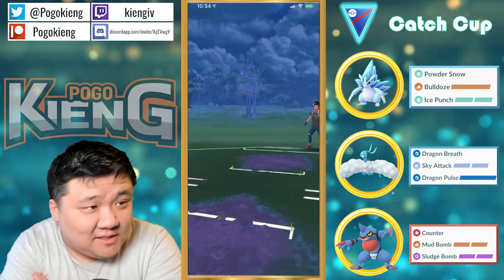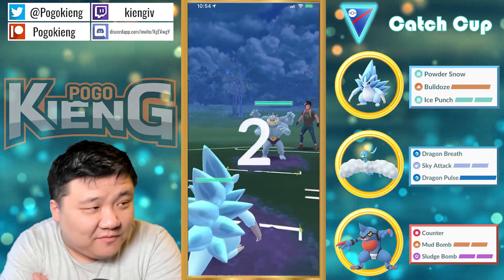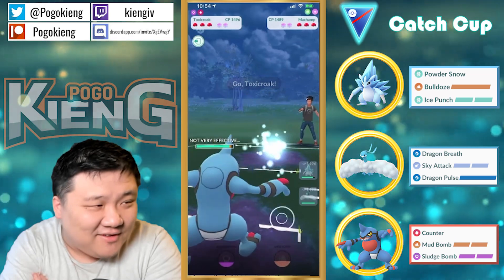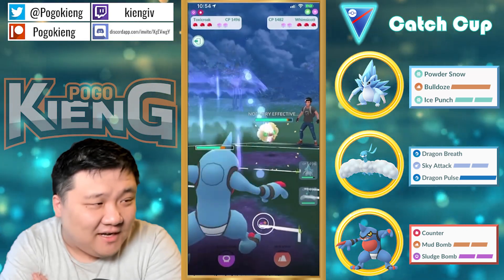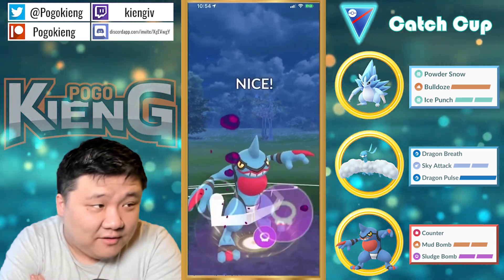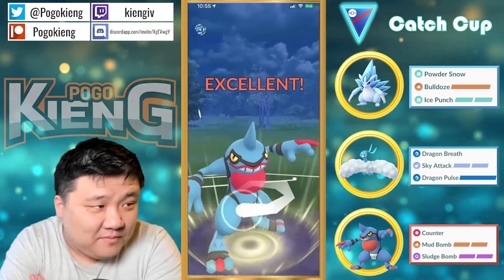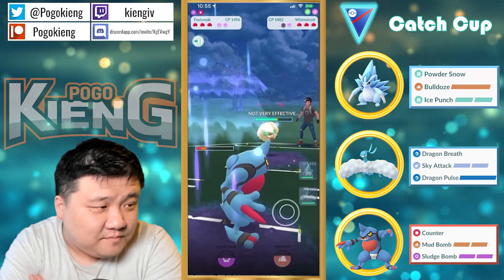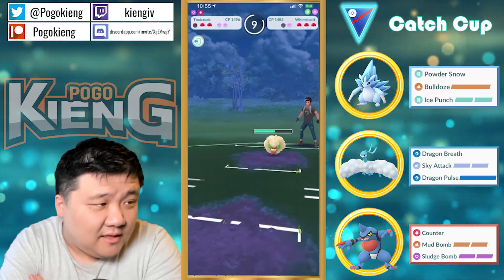I haven't seen someone run so quickly from a fight — that was a very quick leave. Whimsicott is pretty bad, but it's better to draw it out now against the Altaria. And it goes for the Sludge Bomb — yeah, that makes sense.